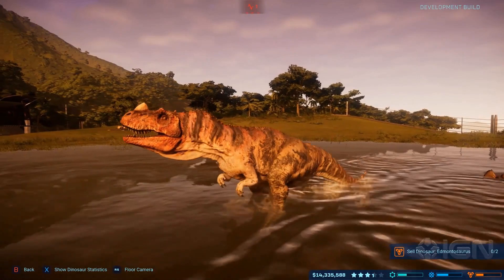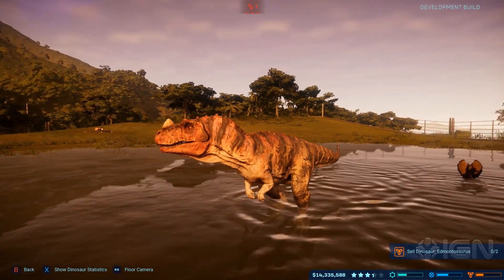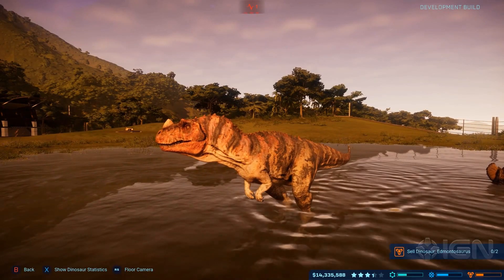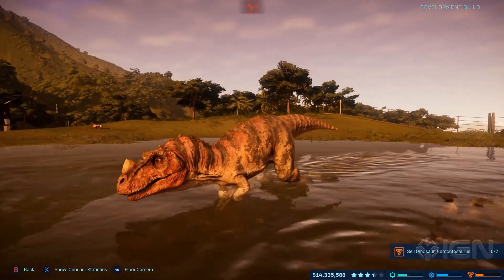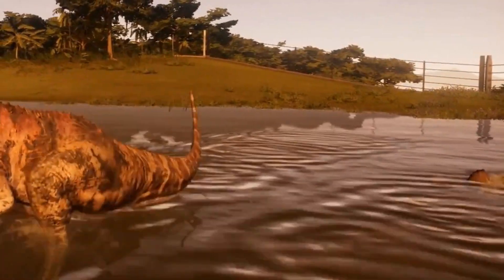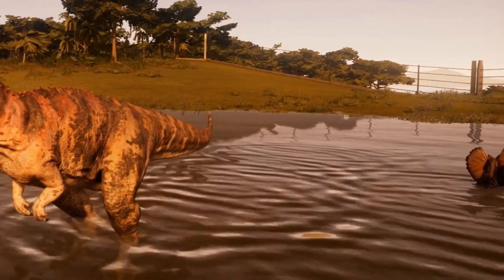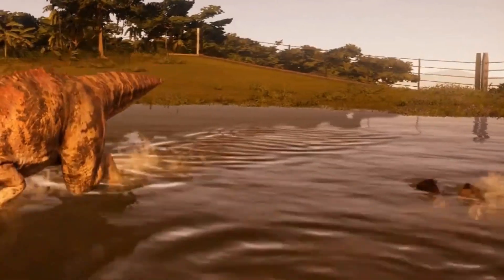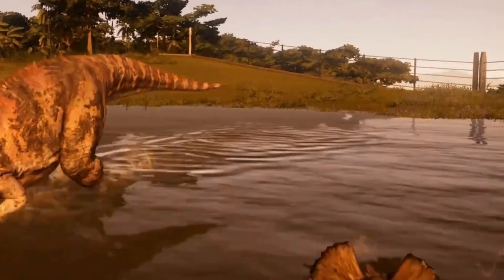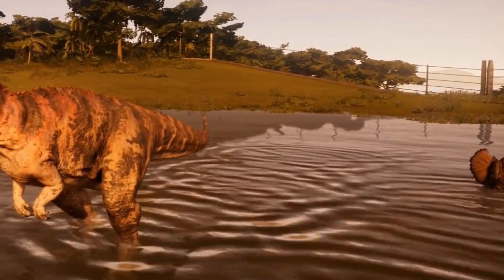The Dilo does pop up again at the end of the video, living in peace with the Ceratosaurus. This is actually the second time we've seen a smaller and larger carnivore coexist together, after the Deinonychus and the Metriacanthosaurus in the pre-order trailer, and it's nice to know that even our carnivore exhibits will have some variety like the herbivore ones will. That said, the Dilo is not nearly tall enough to be out there in the water, and it should get out sharpish before drowning.